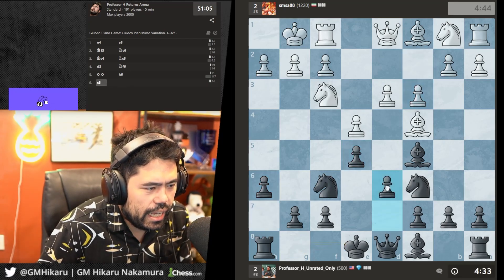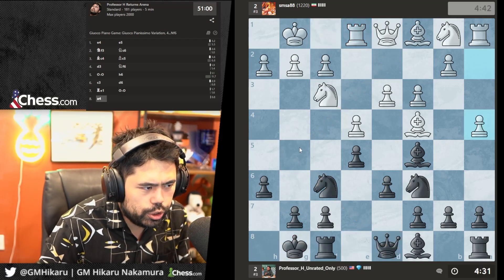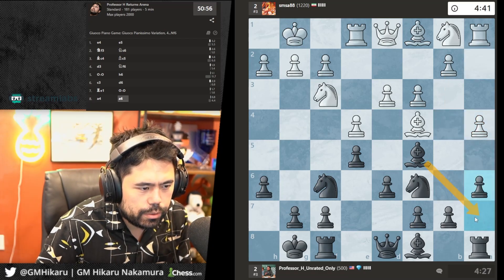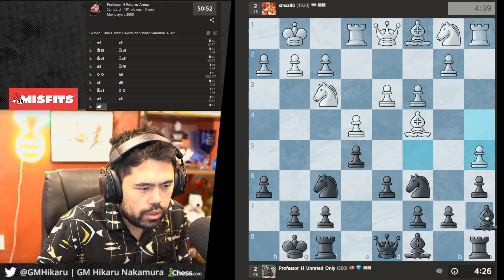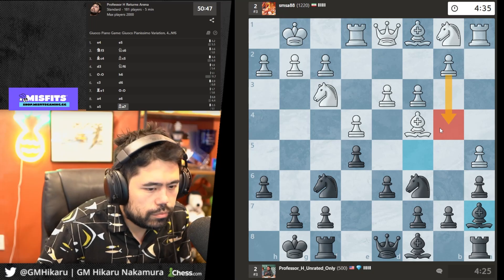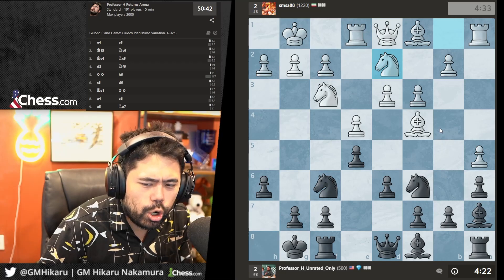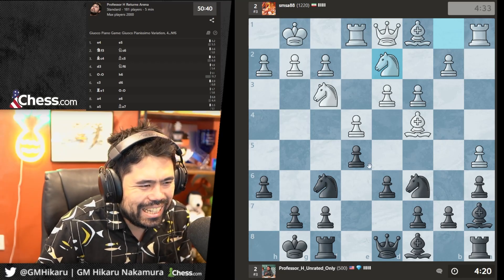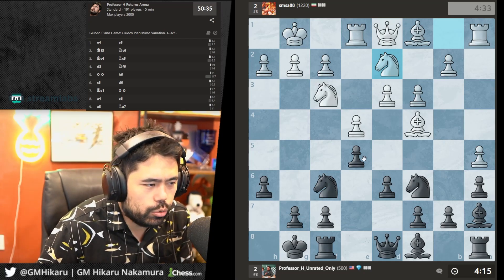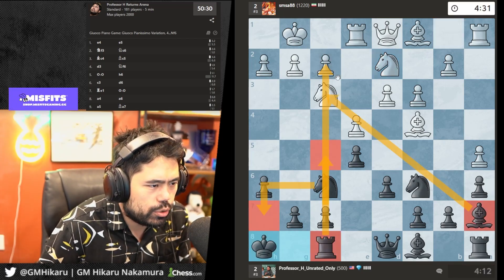I'll play h6 and d6 then castle — very standard. h6 is to stop Bg5 pinning the knight. Castle — no Bg5. His idea is to play b4, Bb6, a5, so I'll create space for the bishop to keep the diagonal. Now b4 doesn't do anything. I'll move my king, move my knight, and push the pawn to try to put pressure.